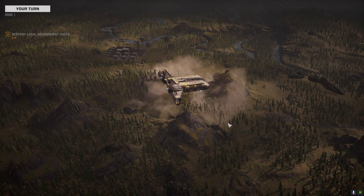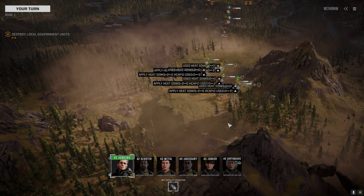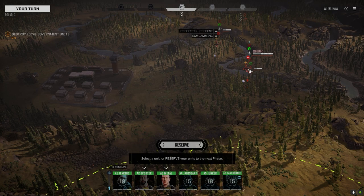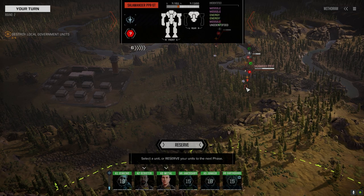At least we'll have the height advantage. What do they got — flyers? Really? How is this an elite lance? Igor, Casketel, Salamander.